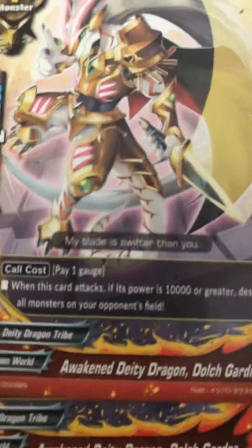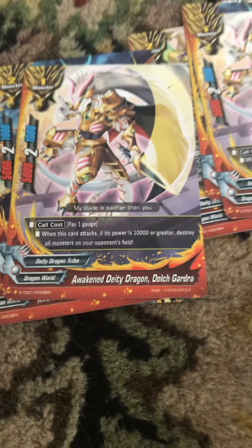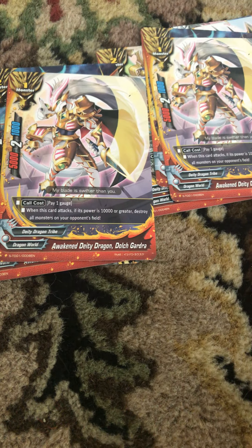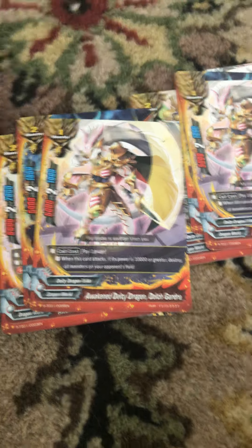Next we have Awakened Dee Dee Dragon Dole Torch Gardra. We're going to have two of these. Pay one gauge to summon it. When this card attacks, if its power is 10,000 or greater, destroy all monsters in your opponent's field.